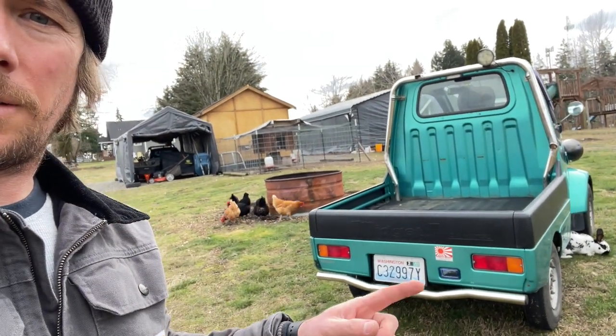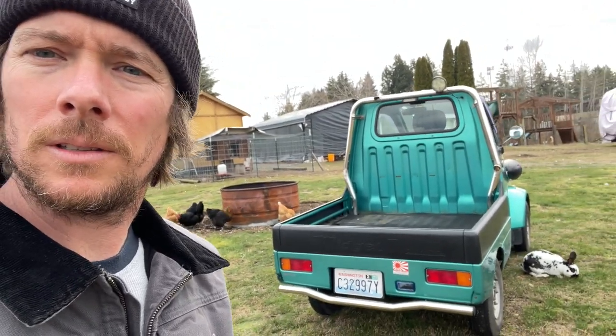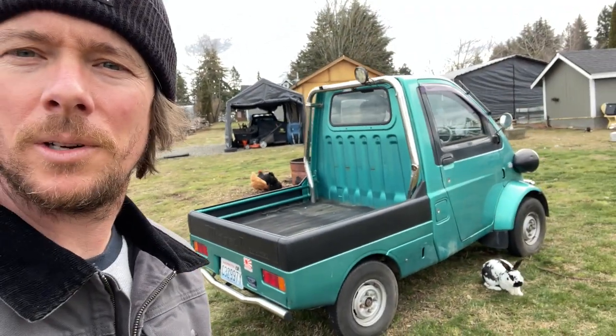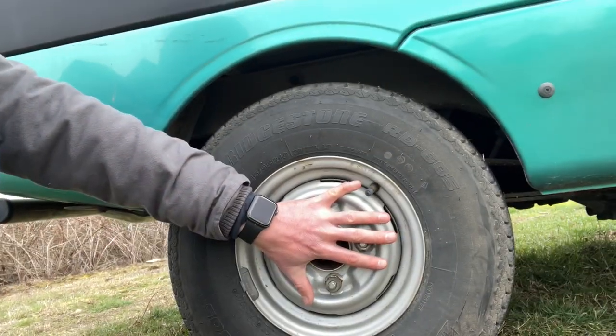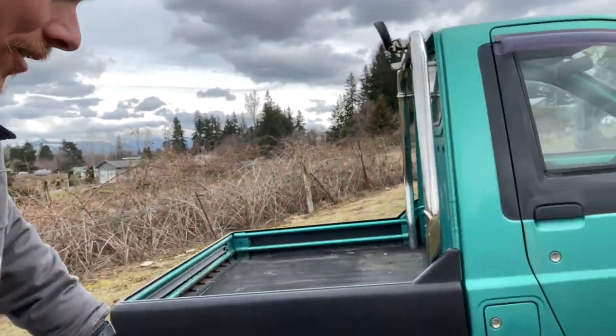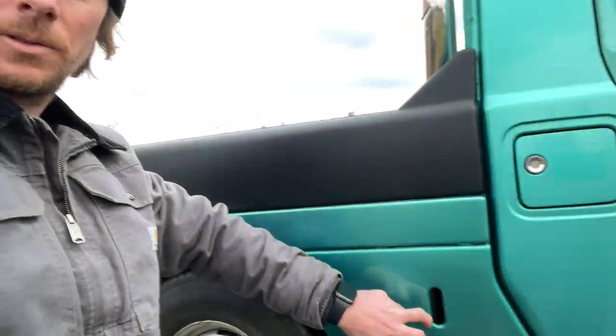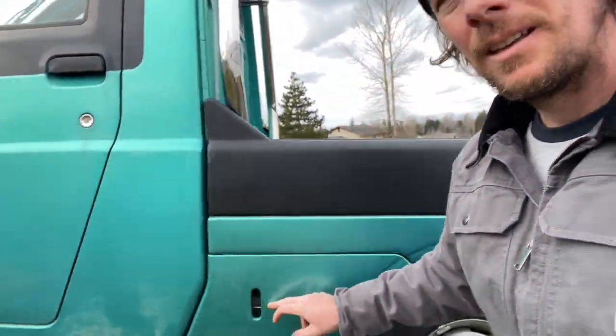I do have a factory reverse lamp coming from Japan - looks just like something you'd buy at AutoZone. We'll do some 12-inch wheels - right now they're 10-inch wheels. Down here is the coolant reservoir - you take this panel off and get to it. On the other side of that same panel is where the battery is. Let's go show you where the motor is.